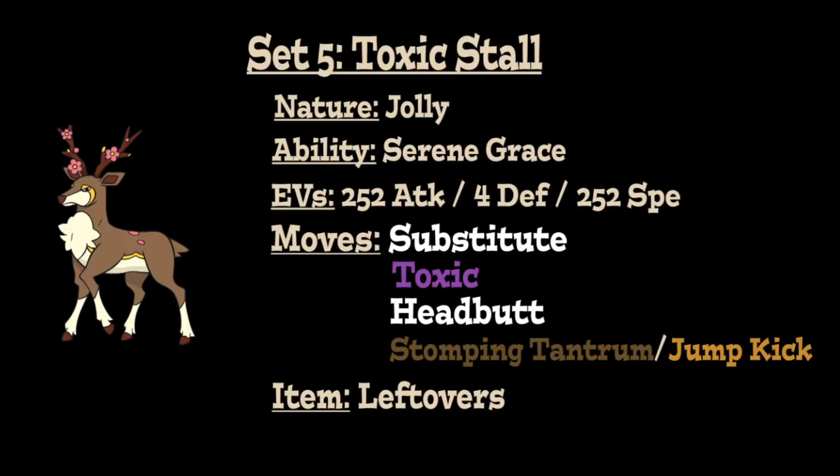For the final moveset, we're showcasing a very effective Toxic set that Sawsbuck can now run as a result of learning Headbutt combined with Serene Grace. We go with Jolly Nature, Serene Grace ability, the same EV spread, and Leftovers to recover a little HP each turn. The moves start with Substitute for the utility of being behind a protective barrier, then Toxic to poison opponents so they lose increasing HP at the end of every turn, and Headbutt with its 60% flinch chance from Serene Grace. Combined with Toxic, this makes the set very deadly — your opponent may not even be able to break your Substitute, while taking escalating Toxic damage the longer they stay in.